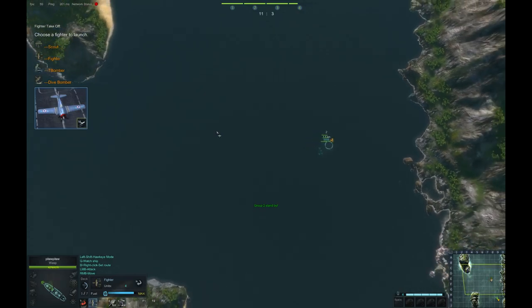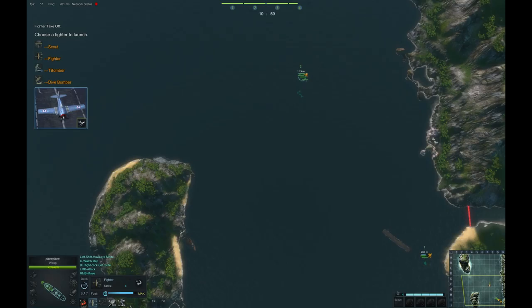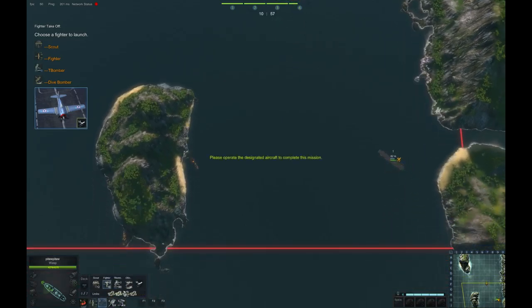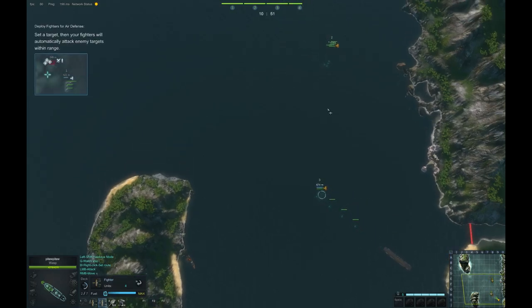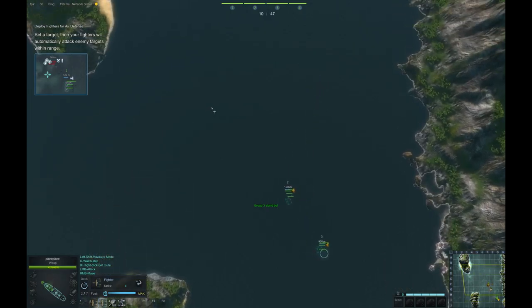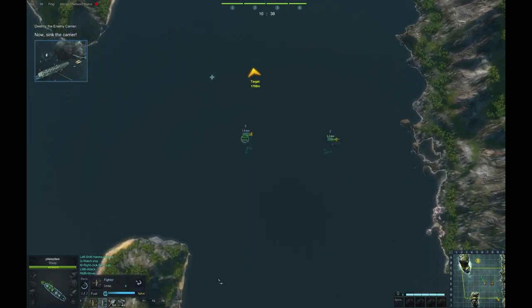Group two is in position. The hunt is on! Send a fighter squad to encircle the enemy and it will attack automatically. Group three is in position. Now deploy an aircraft to destroy the enemy aircraft carrier.